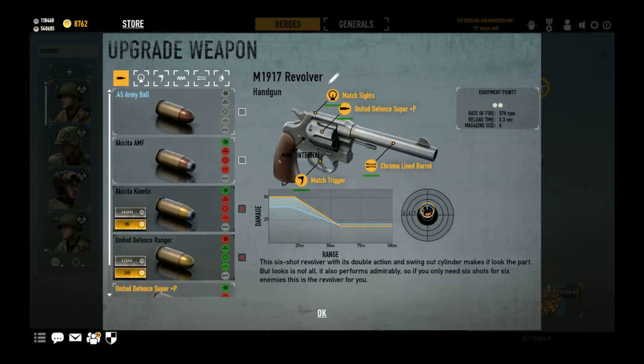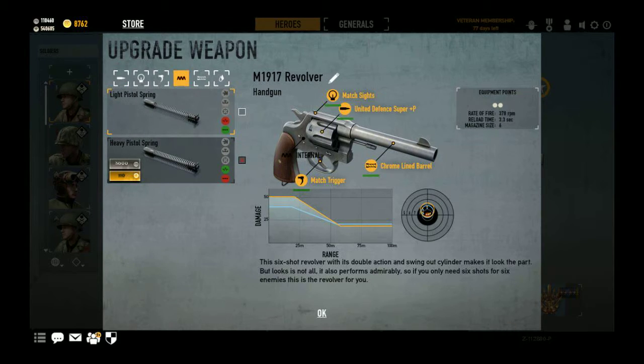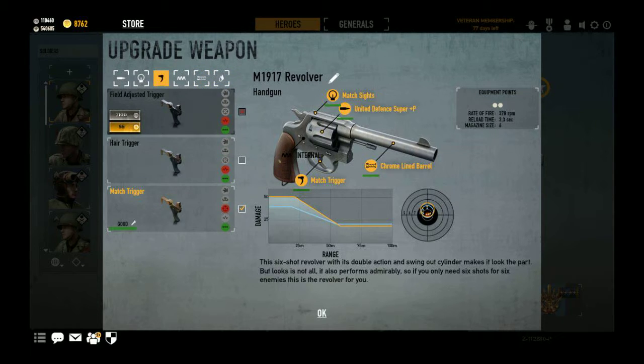On to the 1917, the 357 Magnum. I used to run the Attica AMF, but since the addition of the United Defense Super P+, that'll bring the damage up to about 51. So that's a two-shot kill. And I did run it at the maximum rate of fire, which is 480, which is extremely fast. But most people will not click that fast. And also, it's not a good idea to run this 1917 as fast as possible, simply because you've only got six shots. They're extremely powerful shots, but that's going to mean nothing if you can't take your time and aim them.